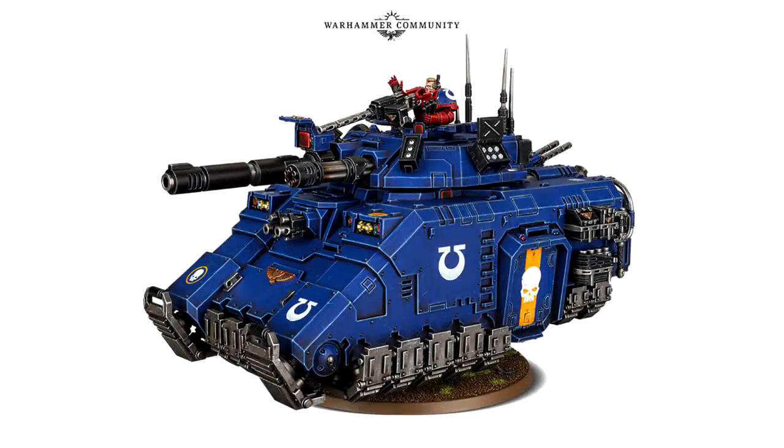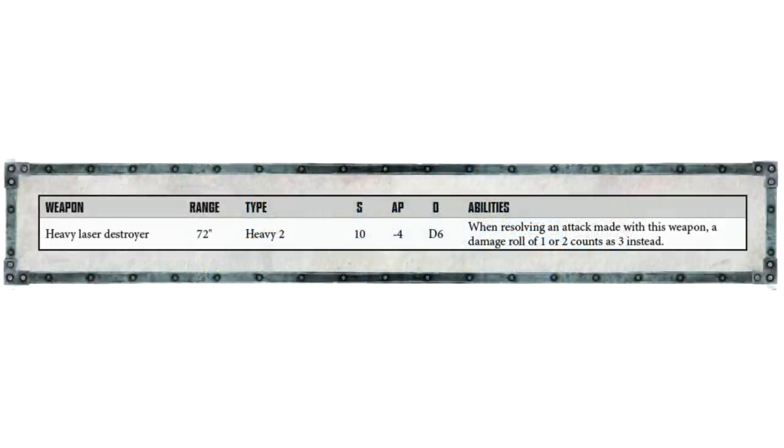Hello brothers and welcome back to another glorious video. Today we are going to be looking at the Primaris Executioner and also the Adeptus Mechanicus Scorpius — I think it's called Scorpio something, but I'm just going to call it the mech tank. Now that we have the rules, we have some of the fancy rules for them, including the rule for the Executioner main gun, so let's jump in and have a little discussion. Let's start with the big massive gun on top, which we've all been debating about for the past couple of months since this thing got announced.